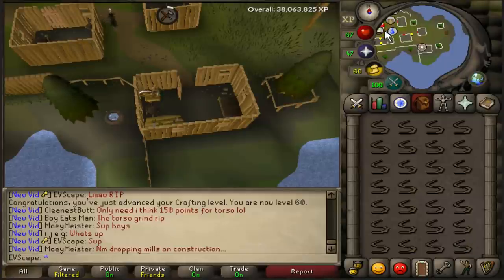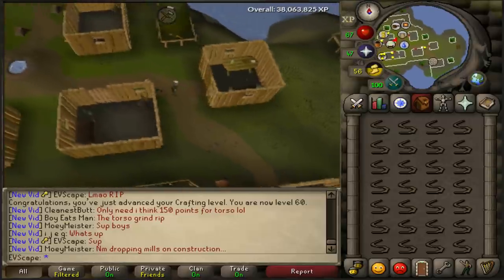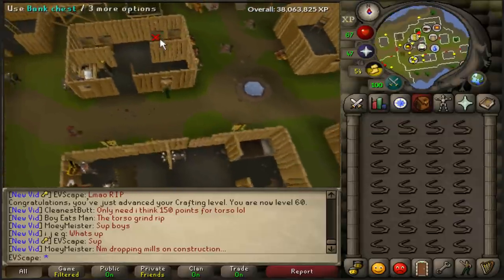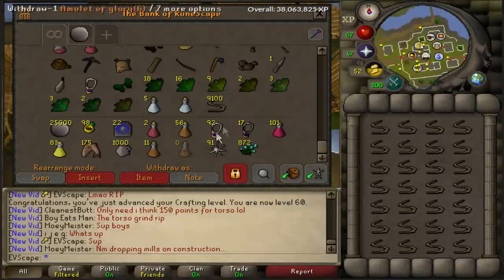We are at the end of hour number 7. Three hours to go. I've just run out of flax. We did make it to 60 crafting, so I'm going to have to go buy some more flax. I have like 900 left, but that's not going to be enough for this hour. Probably going to get another 4K, I think it should do us. Three hours, about 4K - yeah. Then we'll come back and do the last three hours. Should manage to get up to about 13,000 bow strings. Fingers crossed.